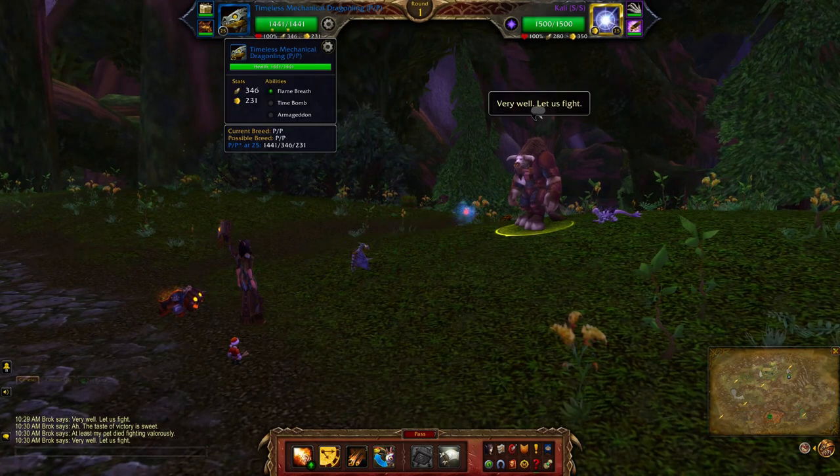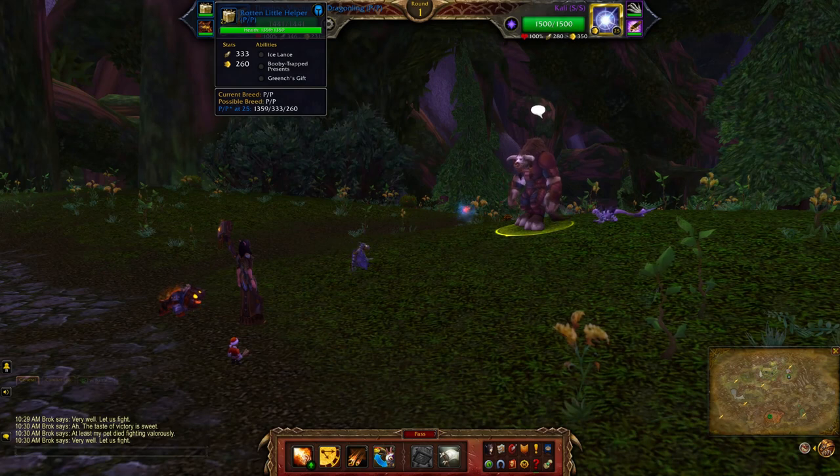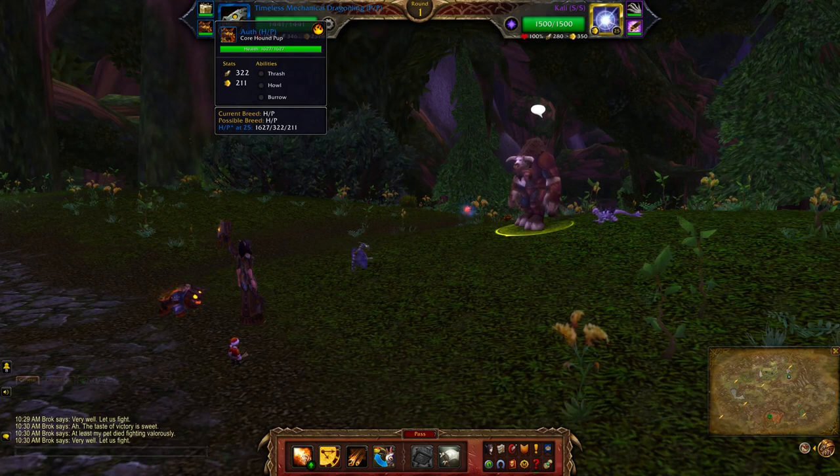For Brock, I'll be using the Timeless Mechanical Dragonling with Flame Breath, Time Bomb, and Armageddon. Next up is the Rotten Little Helper with Ice Lance, Booby Trapped Presents, and Grinch's Gift. Finally the Corehound Pup with Thrash, Howl, and Burrow.